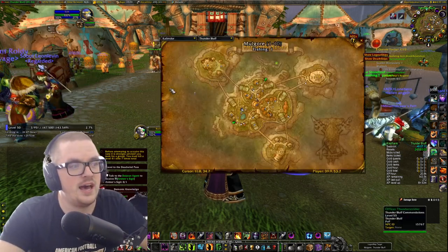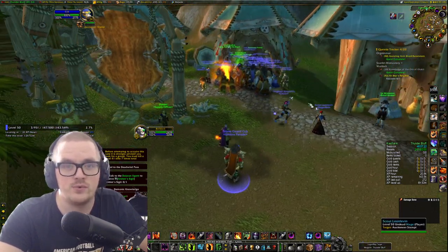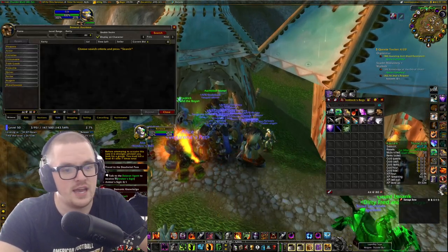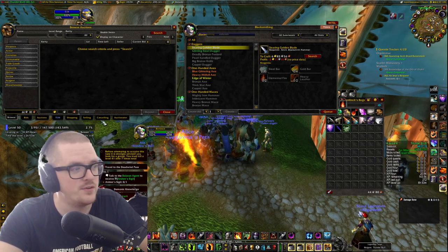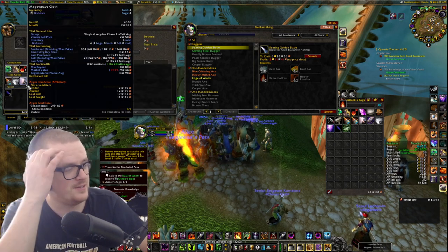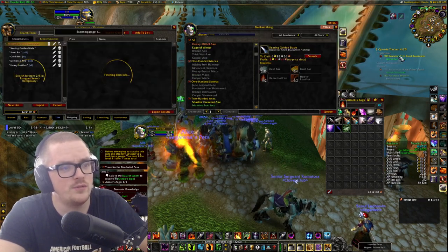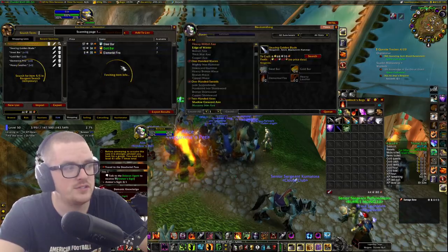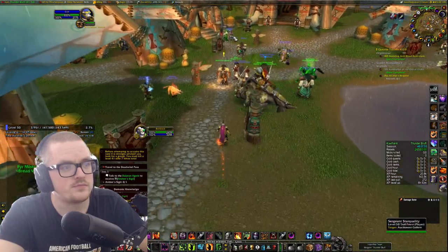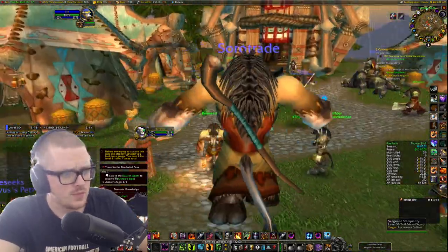For example, let's say you're going to craft something with your profession. On my Warlock I have Blacksmithing, so let's say I want to craft this Searing Golden Blade. I buy the materials from the Auction House, and then I run over to the mailbox and empty it.